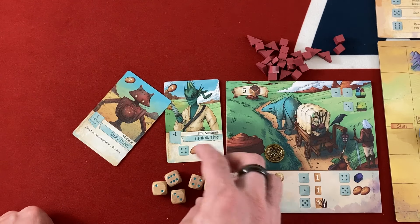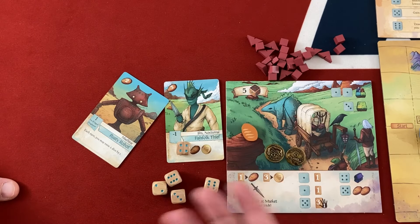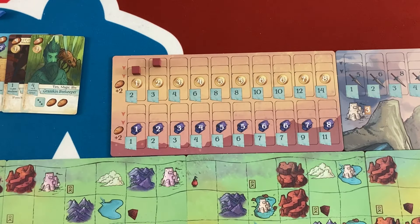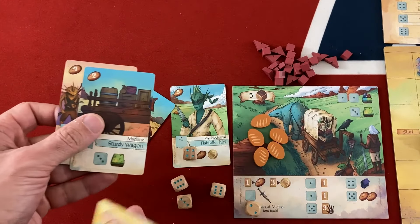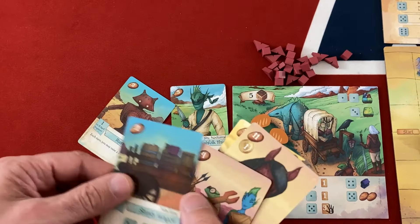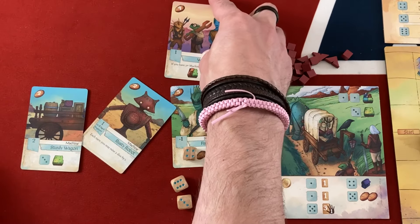I make the two-coin trade at the market, getting three points eventually and four food immediately. Now I should be able to get my machine combo going — that's only six food. I discard the tiny insect guy to reach six food, then play out the work crew and Canyon Wagon. With two-plus machines I can now move freely onto plains or hills each turn. I move onto a zombie space, which gives me a zombie token, but I can fight here before placing my tent.